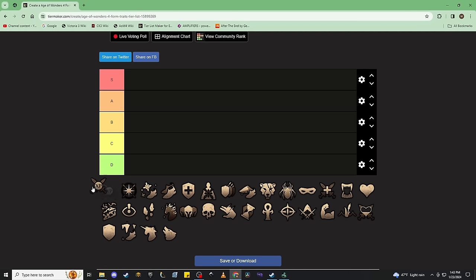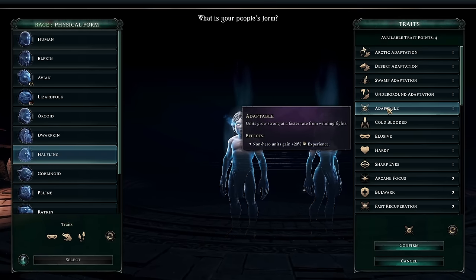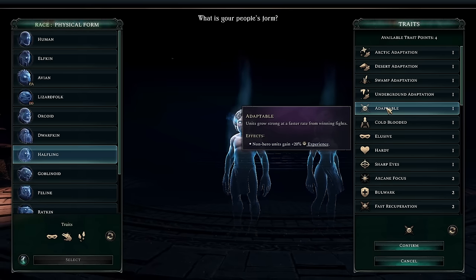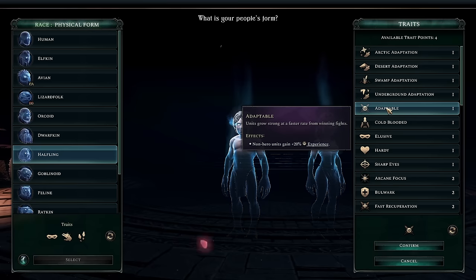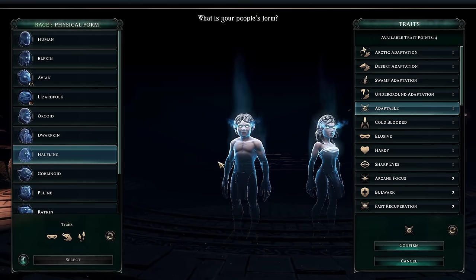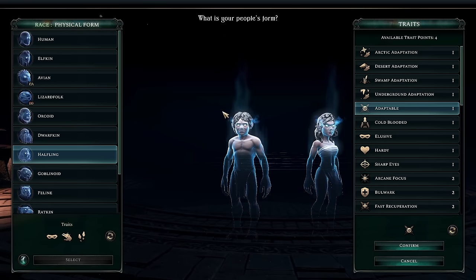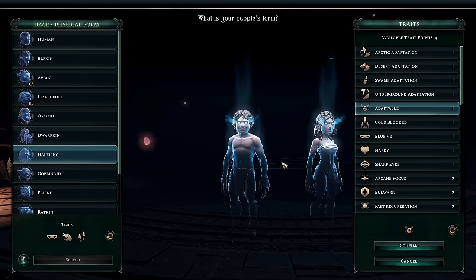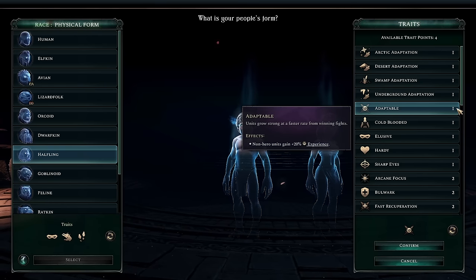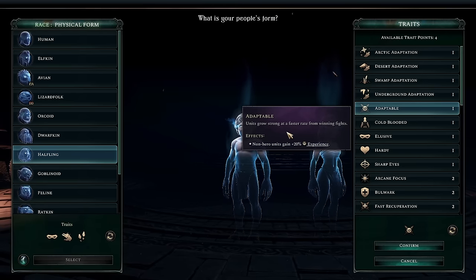We start with our big loser in the new update: Adaptable. How the mighty have fallen. Once upon a time, Adaptable was one of the best traits in the game — plus 30% experience on all racial units including heroes. Getting to level four or eight earlier with your heroes and getting good signature skills made a big difference even in auto battle. But this isn't applying to your heroes anymore. It is only one point now, which is nice, but getting extra experience on non-hero units isn't nearly as useful as you'd expect.